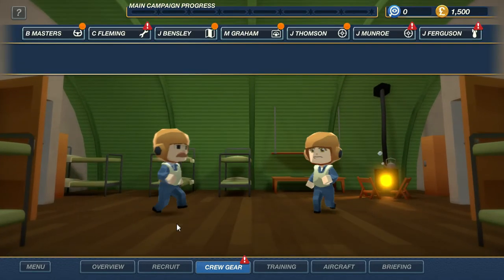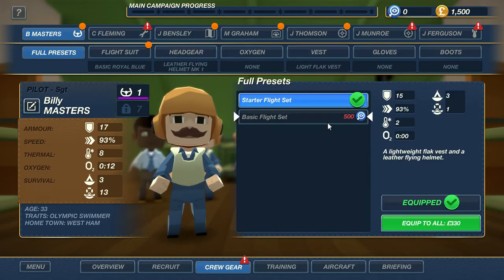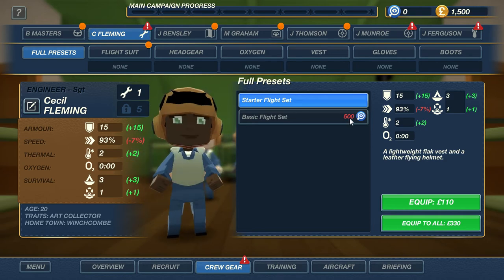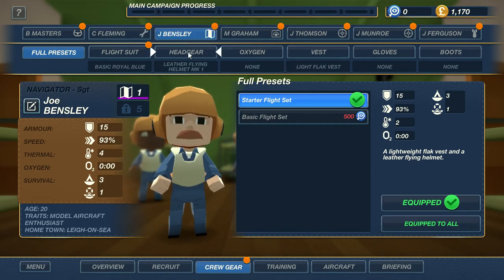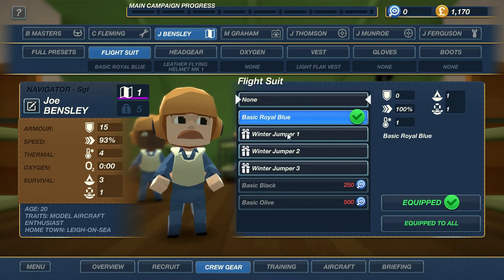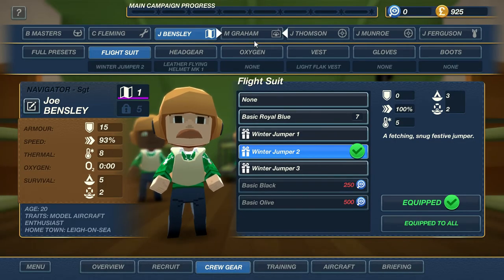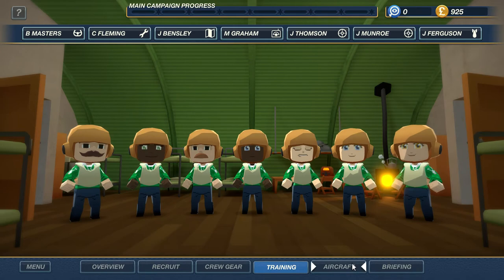We are in the Bomber Crew base. Masters — there are different outfits I'm pretty sure they can wear, but you have to unlock it. I'm thinking everyone is wearing the suit they can. Why is Fleming not wearing that suit? Let's equip everything to all. There's apparently a flight suit as well, there's winter jumpers — I'm just going to go with base coral blue. These give you survival. Which jumper do we want — let's go with green, let's equip a green jumper to all. That's cool.